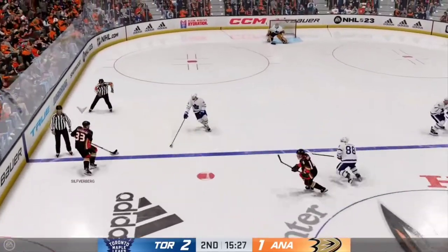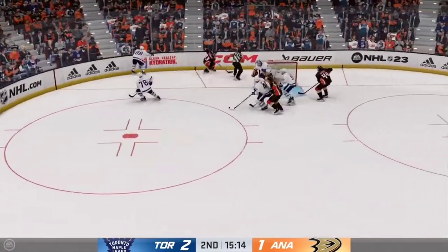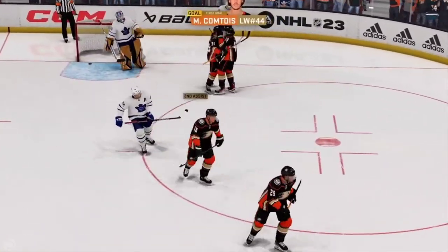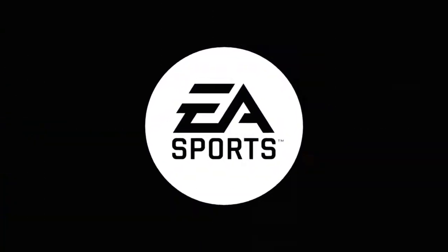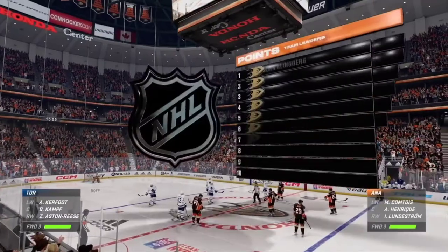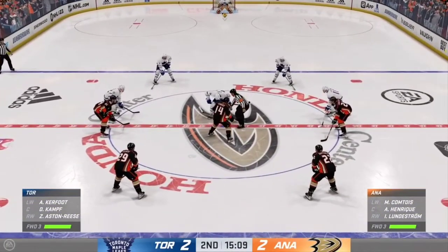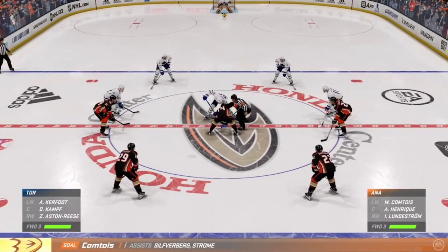They skate it out of the zone. Anaheim's got it along the wall — Mohsen to Comptois. And look at this — we're all tied up! There's a part of this game that looked like it was going to get away from them and they hop in there. They get the big play and this game is tied. Anaheim's counterpunch pays off, evening things up here in the second. They've had really good legs since the start of this period and it seemed like a matter of time before they'd punch through.